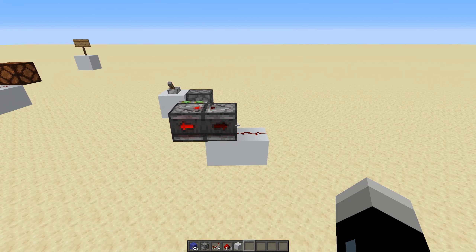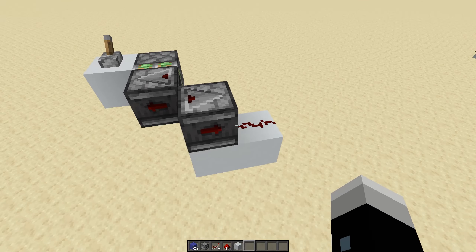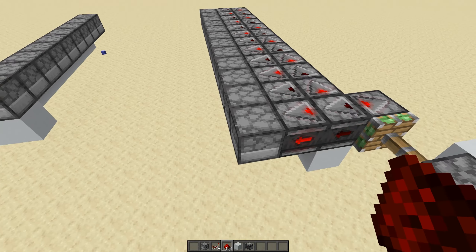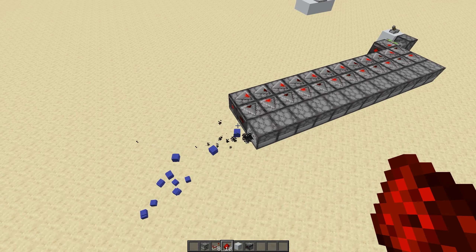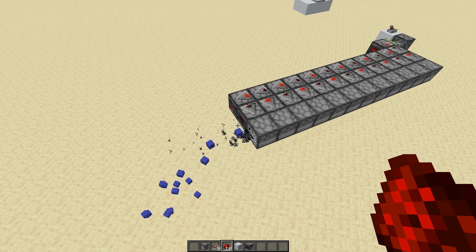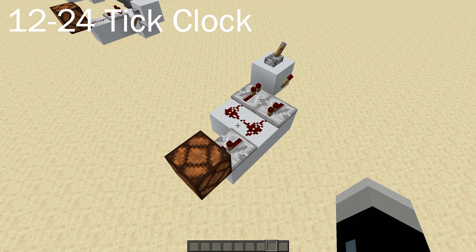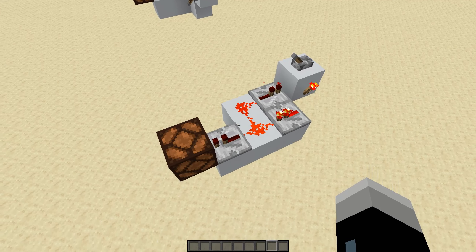This is everybody's go-to clock because it's just absurdly simple: two observers facing each other producing a six tick clock. While this doesn't exactly have a specific use, it's my go-to clock because it's super easy to set up and quite compact. This is great to use for dropper lines because you can just chain a ton of observers together next to the droppers and you don't have to worry about signal strength or any other powering issues.